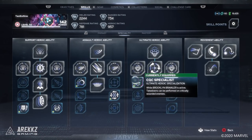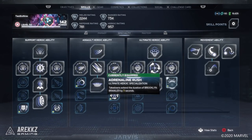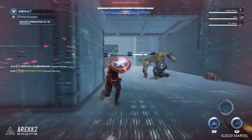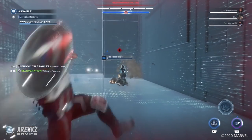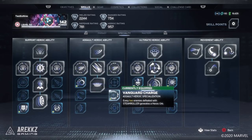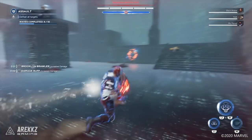If you grab CQC Specialist it'll allow you to perform takedowns on critically wounded enemies, so they don't even need to have max stun meter — if they're low on health you can still perform takedowns. This goes hand in hand with Adrenaline Rush, which extends Brooklyn Brawler by 3 seconds for every takedown, so theoretically if you have enough enemies to take down you could keep Brooklyn Brawler active the whole time. Additionally the takedowns themselves do insane damage, so this is both a way to keep the heroic ability active and a great avenue for damage. Outside of this tree it's worth speccing into Steamroller to get extra shield throw charge, paired with Vanguard Charge where every two enemies defeated with Steamroller generates heroic orbs.